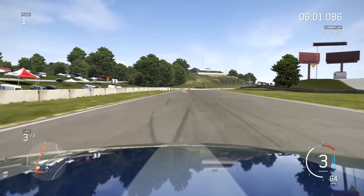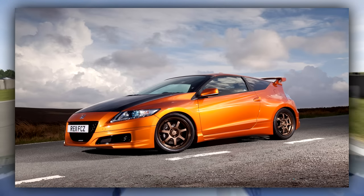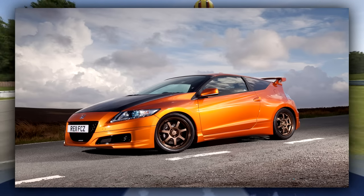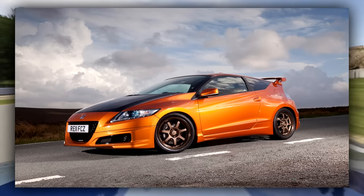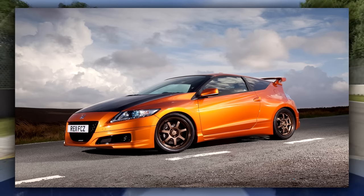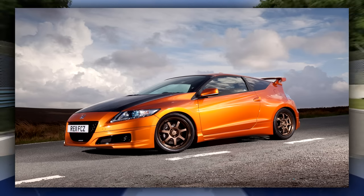Now we move on to the Hondas — we've got the CRZ Mugen. This thing is not too bad for a little hybrid car. I like how they've incorporated hybrid with sportiness. I approve of the carbon hood on this, and the wheels are pretty good. It pumps out around about 200 horsepower, which is pretty crazy for a little thing like this. I believe there were Mugen aftermarket parts for the CRZ in Forza 4, so it'd be great to have that back.